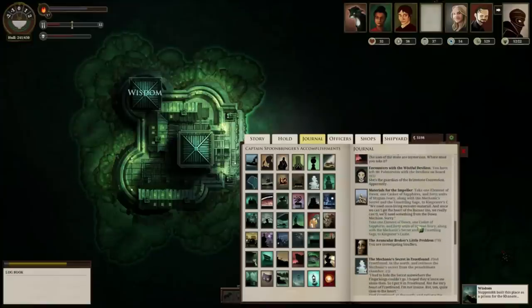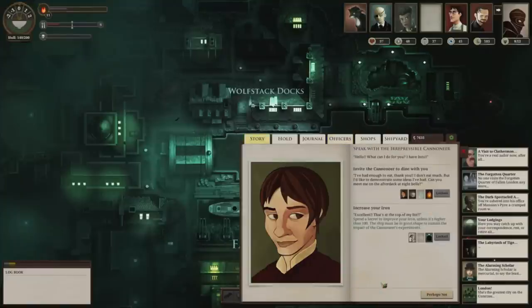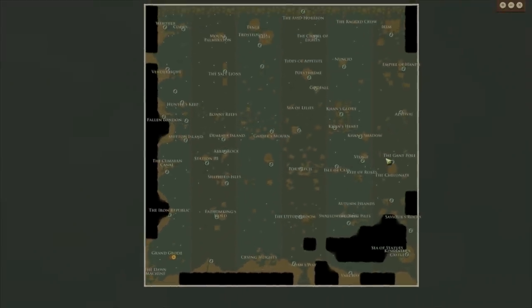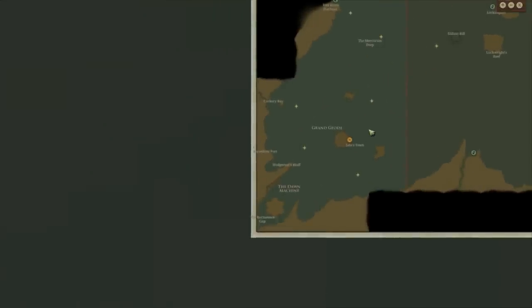For materials for the Impeller: we've got the Sapphires, and the Stygian Ivory is easy enough — we'll buy that shortly. For the Mechanic's Secret, engage the Irrepressible Cannoneer. You can pick her up in London randomly as a new recruit between 8 and 9, or in the Iron Republic where he's always available. The initial chat will cost 10 fuel, 5 torpedo parts (buy them in Caro's Naval Surplus in Fallen London for 5), and 3 devil bone dice from Mount Palmerston.